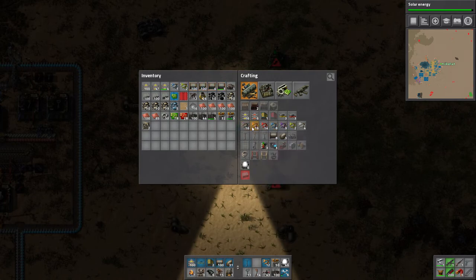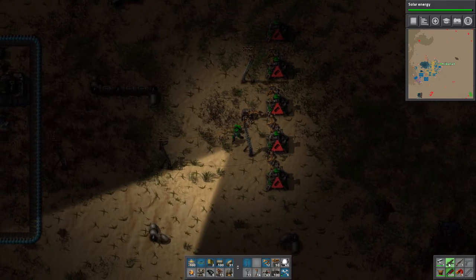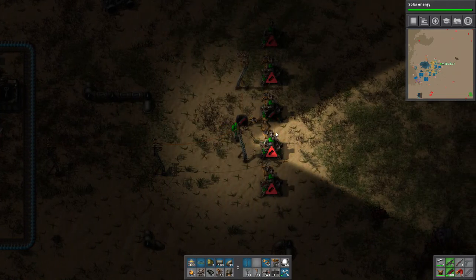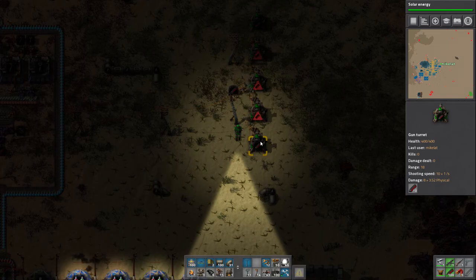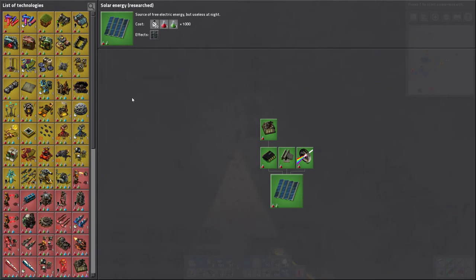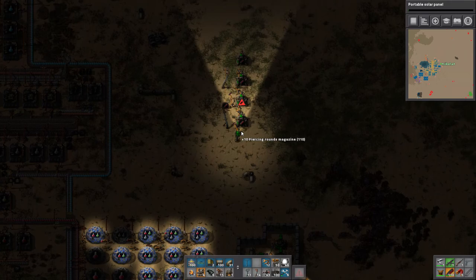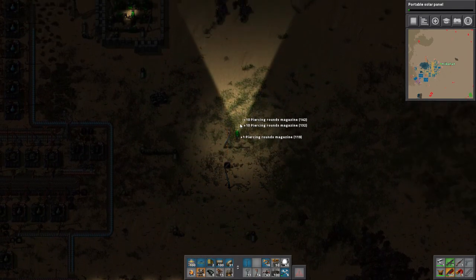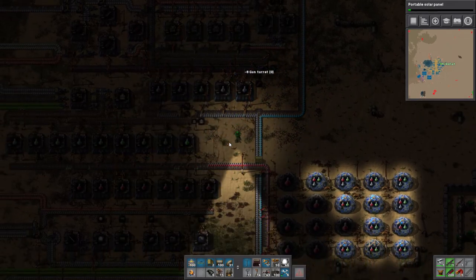Burner inserters use fuel instead of regular power, so you just put like a little bit of coal in them. Then you put like a hundred rounds in this entire thing. And I knew it was capable of doing this - it basically means it keeps at most ten rounds inside every turret, which is still not ideal, but it's better than losing like 25 every time something dies. And now solar power is done. Now we need personal solar panels. That's kind of how I would change things given what I know now.